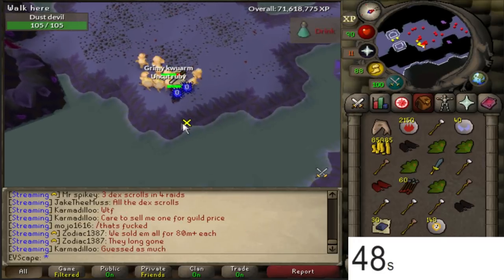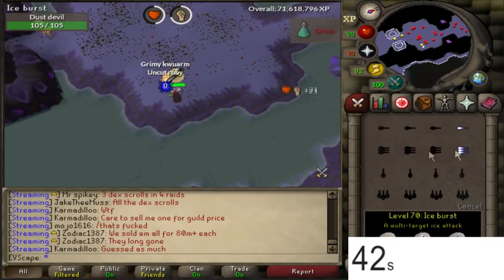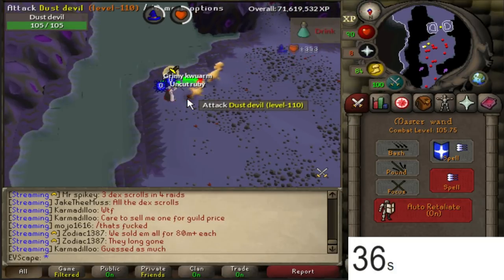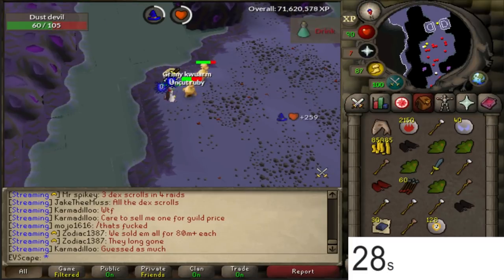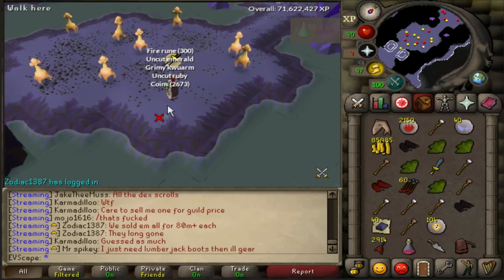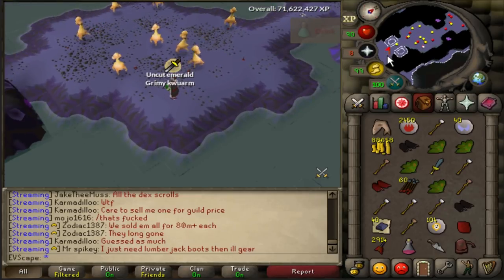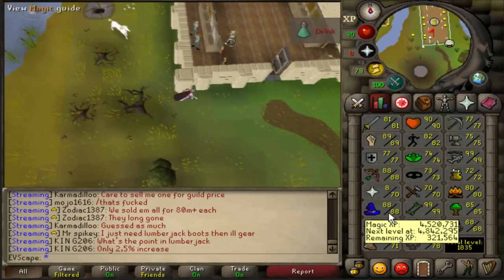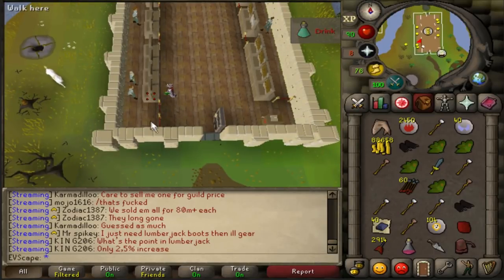Taking it down to the wire with the dust devils - snagging one last kill just in time. We didn't even fill the full inventory at the end - that's hilarious. Taking the ruby and getting out of here. 10 hours of dust devils completed! Lots of magic XP gained. Converting everything to platinum tokens and getting the final price check going.